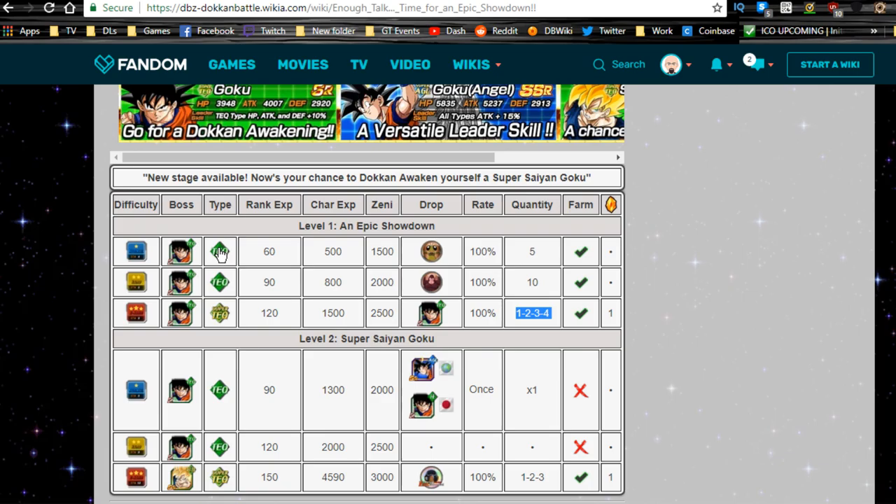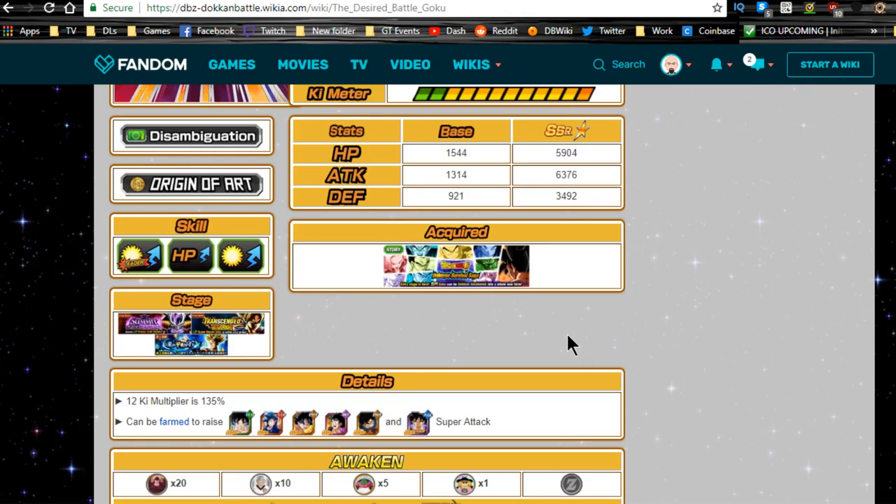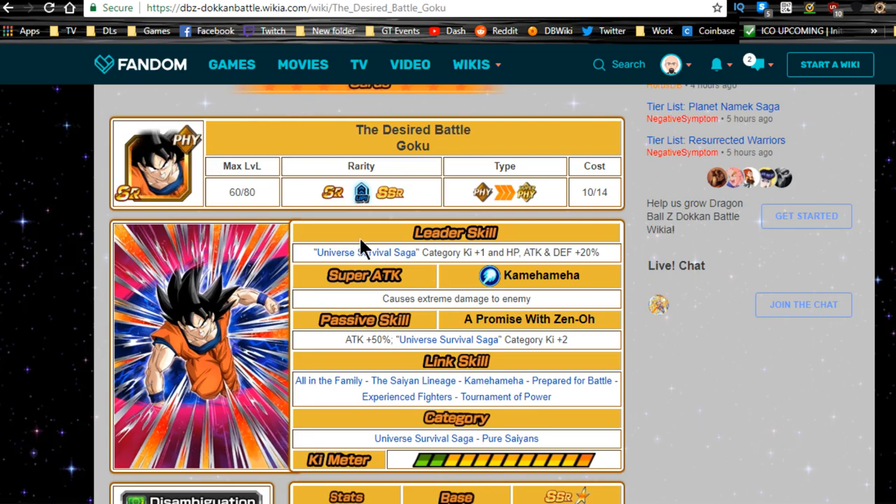There's also a TEQ Goku, AGL Goku, and STR Goku at SR rarity that are semi-farmable from the banner itself. That said, waiting for the Desired Battle Goku from the Universe Survival Saga event is the best approach. You can also Dokkan awaken him now and reverse him to increase his super attack when the event returns.